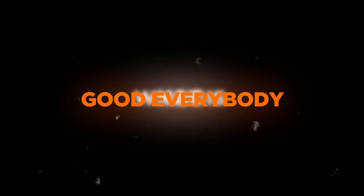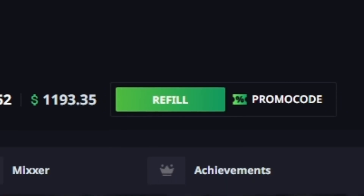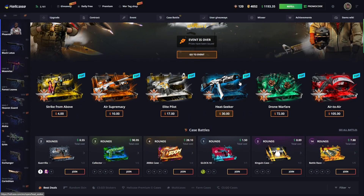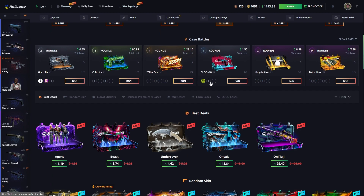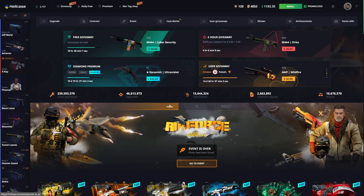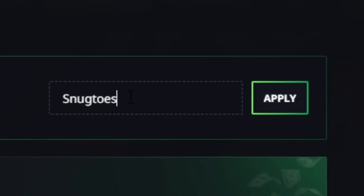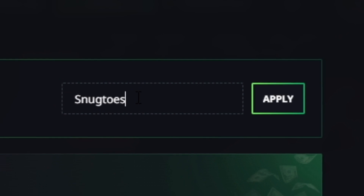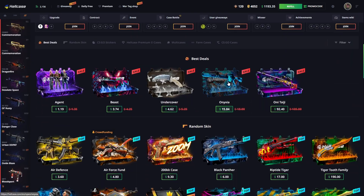What is good everybody, welcome back to Snack Toast. We're back today on Hell Case — 1.2k in our balance. I don't really have any set plan for today, we're just gonna chill, have a good time, open some cases. Before we do that, if you guys are over the age of 18 and want to try out Hell Case, you can apply code Snag Toast which gets you 70 cents for free as well as a 10% deposit bonus.